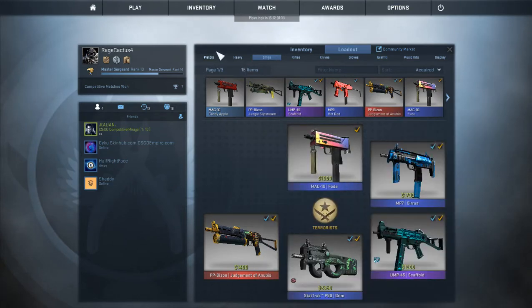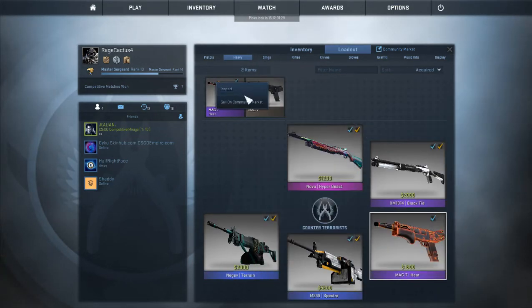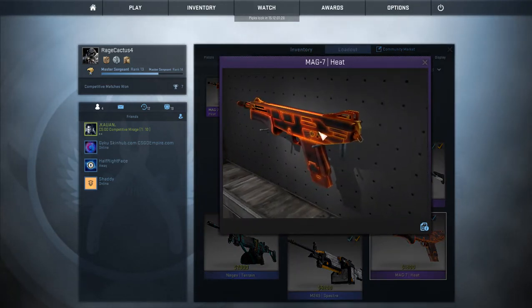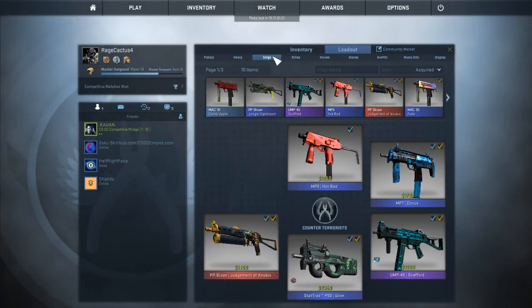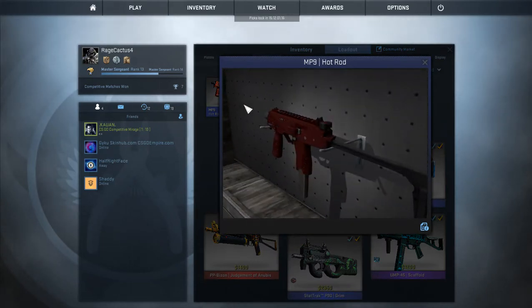Going back to the CT side, we have the MAG-7 Heat. This one just looks awesome — it's beautiful, I love how it looks.